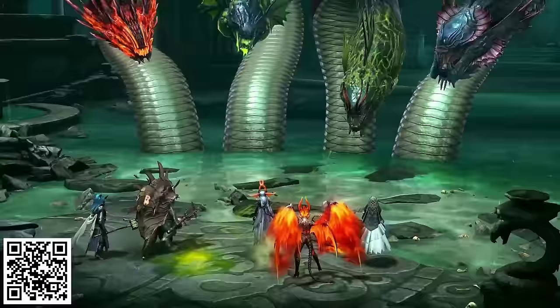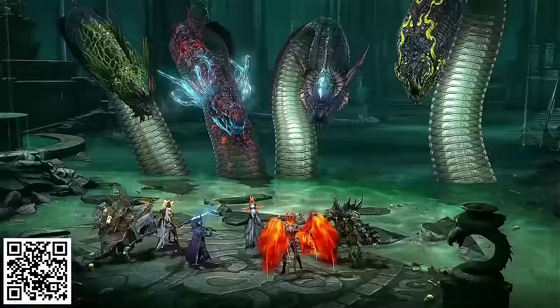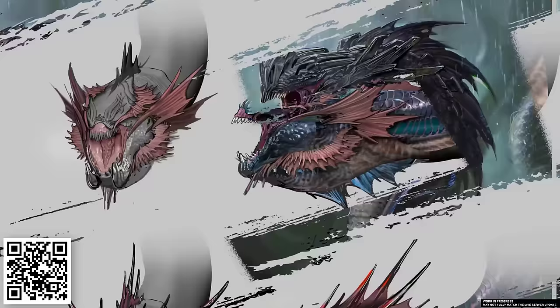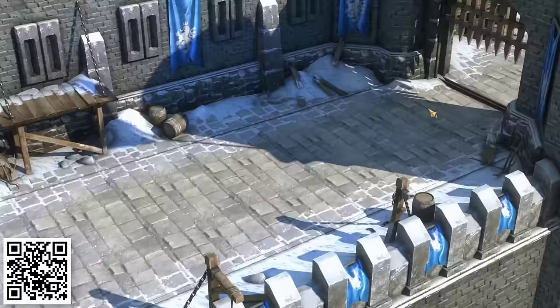The Hydra has six different heads, each with their own abilities. The Head of Blight is all about poison — it poisons you, leeches you, and protects itself with a poison cloud which makes it super hard to hit. The Head of Mischief loves your buffs and wants them all for itself; it steals them and spreads those stolen buffs to all its other heads.